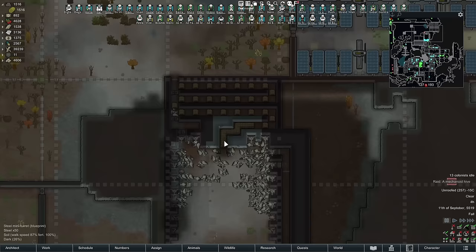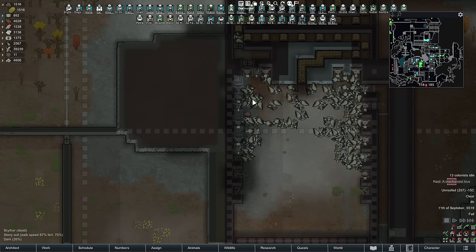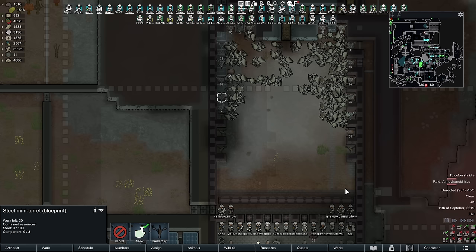This is the exact same attack as last time, except we've added a few extra pawns to help with the destruction. This was still not perfect - if it were perfect, we'd maybe only lose one or two gun turrets. The gun turrets acted as distractions for the scythers while your pawns riddle them down. The more firepower you can get into your killbox, the better - that should be your number one goal.